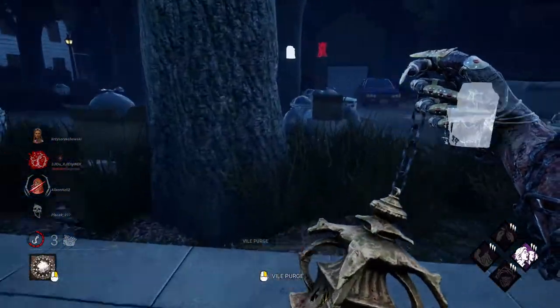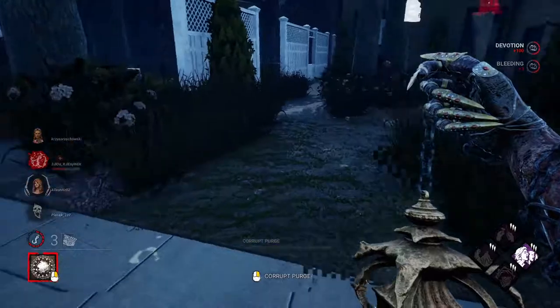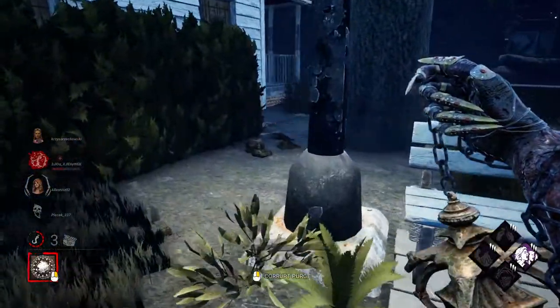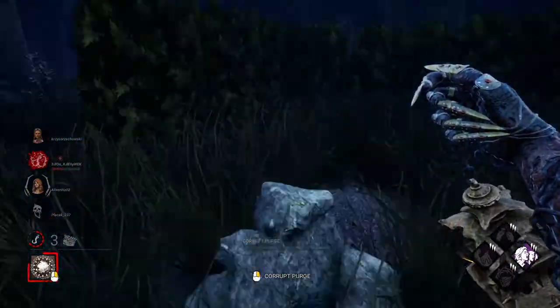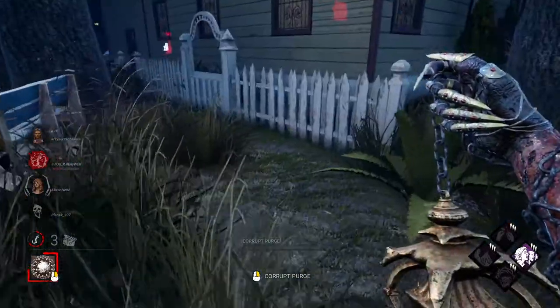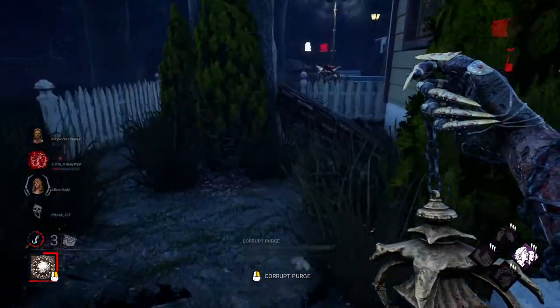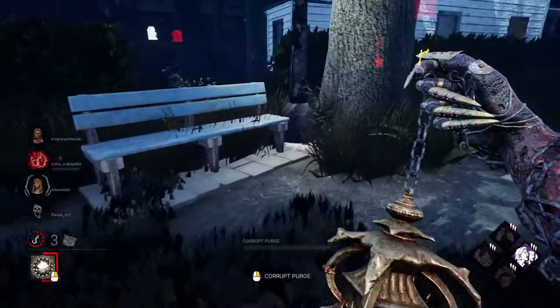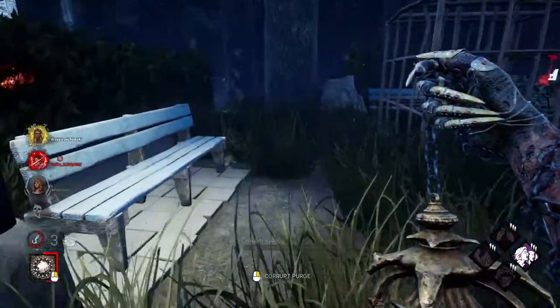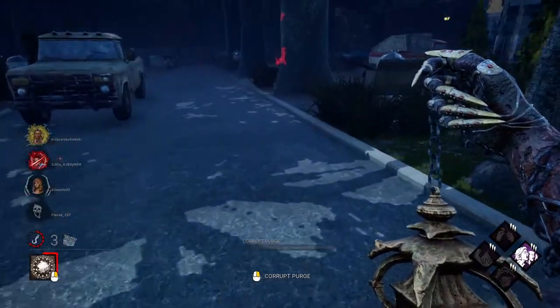Spit on the gens so survivors will hesitate to touch them — if they do touch it, they'll get injured over time. That survivor really wanted to stun me to make me lose my power — not gonna happen, not giving it to her that easily. Keep collecting power — plenty of fountains active. Scratch marks here — these scratch marks are very old, I'm very far away from her. Let's break this pallet and get it out of the way.